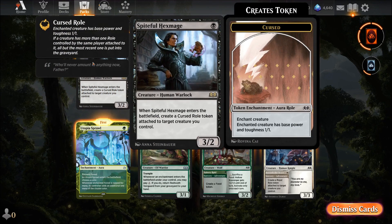Spy for Hex Mage — when it enters the battlefield, create a Curse role token attached to a creature you control. One mana and a two-two... but as soon as you play it the curse goes on your own creature, making it useless. The only way to get value is on a creature that's already going to die as a sacrifice. That is a genuinely bad card — junk trash unless you have some specific way to redirect the curse.